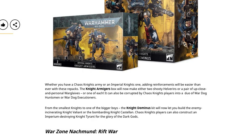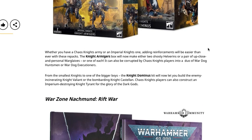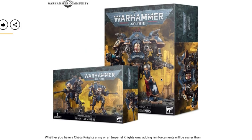I did mine with conversion bits for my Chaos Knights so I had extra arms, but this repack is really cool — definitely glad to see that. From the smallest Knights to one of the bigger boys, the Knight Dominus kit will now let you build the enemy-incinerating Knight Valiant or the bombarding Knight Castellan. Chaos Knight players can also construct a Knight Tyrant for the glory of the dark gods. They've repacked the Dominus kit so you can build either variant — the flamethrower or the plasma and volcano cannon configuration.